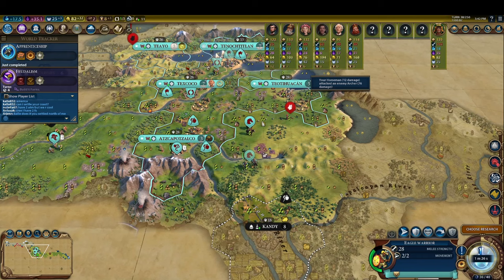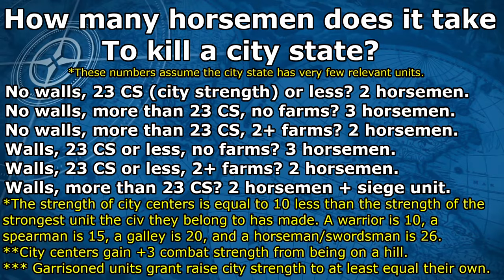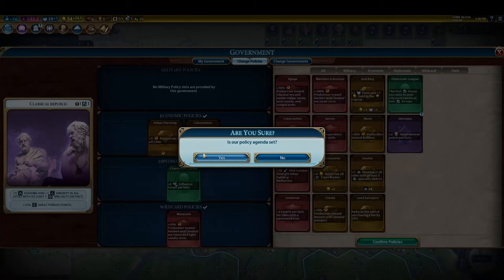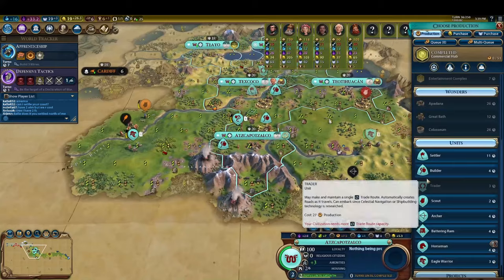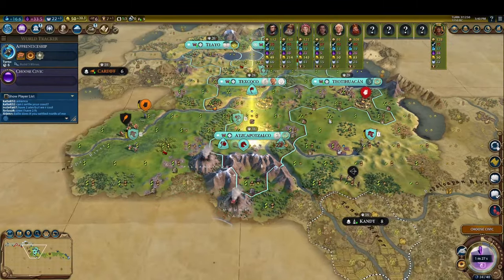Eventually, we get tired of merely farming the city state of Kandy for builders — it's time to finally conquer it, and we want to do so as efficiently as possible. The question is: how many horsemen does it take to kill a city state? That depends on the strength of the city, which scales based on the strongest unit the city state has completed. If they have a horseman or a swordsman, the city center strength will rise to 26 and it will take three of our own horsemen to kill it. If the city state never makes a Classical Era unit, the strength will never exceed 20 and it will only take two horsemen. To be safe, I recommend always making three. When making horsemen, we always use the Maneuver policy card for a fifty percent increase in all production contributed to them. Like all policy cards, this multiplier applies to chops as well, allowing us to make two horsemen in a single city in just two turns.